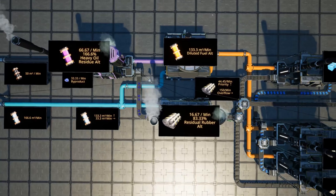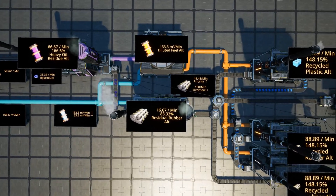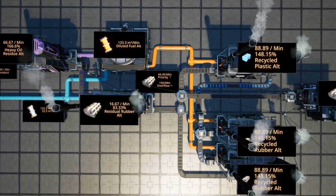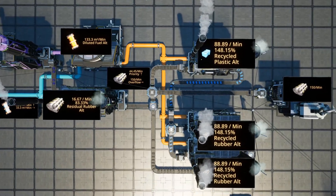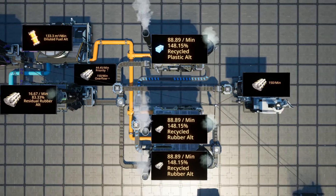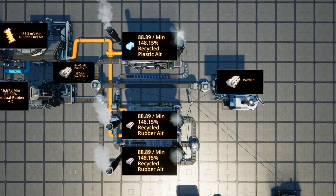The polymer resin will be combined with water to produce rubber via the residual rubber alternate recipe, and the heavy oil residue will be combined with water to produce fuel via the diluted fuel alternate recipe. From there, the fuel and rubber can be fed into a loop of recycled rubber and recycled plastic refineries. The output of each refinery will prioritize supplying the ingredients needed for the other type, and then the excess can flow downstream for your use.